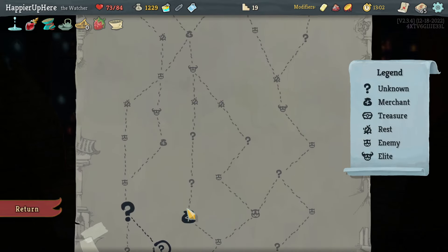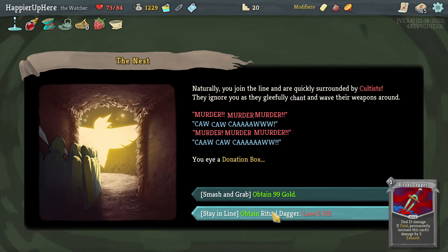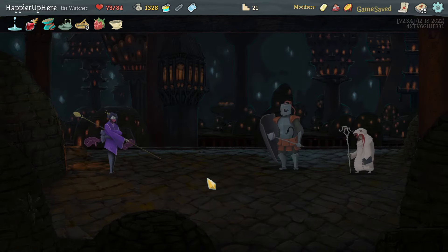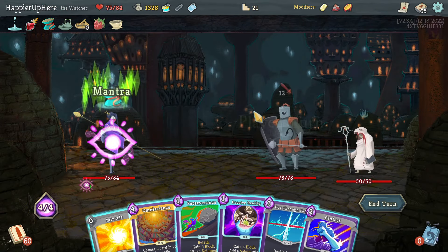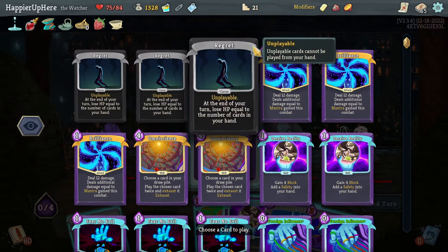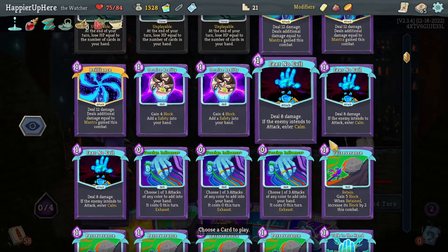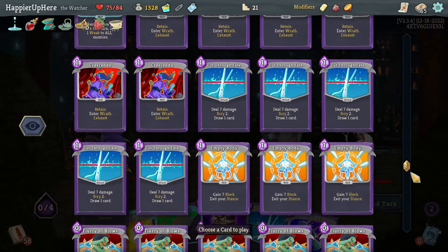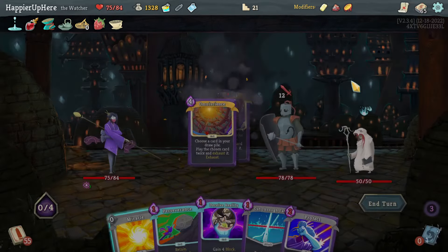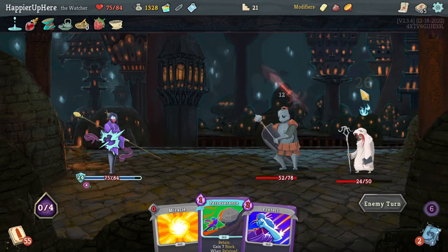Crescendo, Empty Body, Pressure Points. I already had a Collect ones on Crescendo, so Empty Body is not a bad way to get back some Flurry of Blows. I'll just take the gold here since it's going to be hard to use them. I can Omniscience maybe one defensive card and do the Brilliances. Too bad I don't have a Wish yet. One set of Protects and then Brilliances.